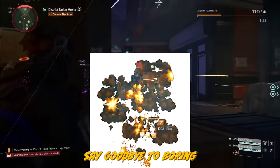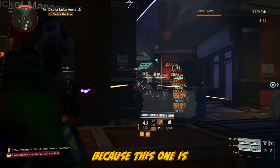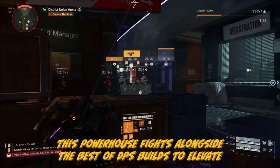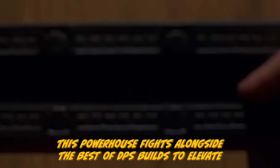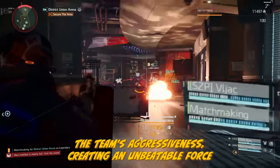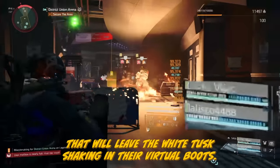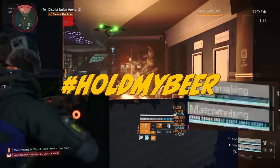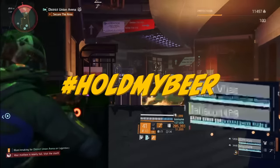Say goodbye to boring pistol bulwark tank builds, because this one is the ultimate wingman in a league of its own. This powerhouse fights alongside the best DPS builds to elevate the team's aggressiveness, creating an unbeatable force that will leave the white tusks shaking in their virtual boots. Your squad is gonna love it. Hit like if unique and effective builds are for you, and comment 'hold my beer' to support the channel.